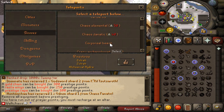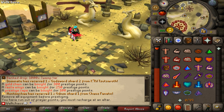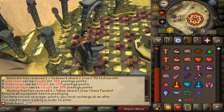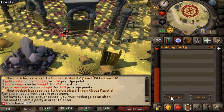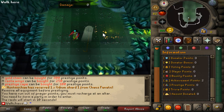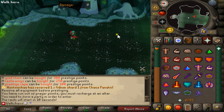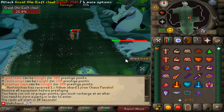The last PVM thing I want to show you is the Great Olm. I don't have any food so I'll probably get one-shot, but I just want to get a quick look. You need to use the recruiting board to create a party in order to enter. Once created, the interface shows who's in your group and you can invite people — very straightforward. It's actually just the Olm room. With custom items we hit so much damage on it — it's actually really cool!